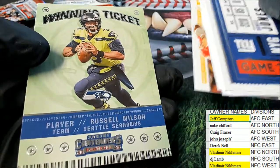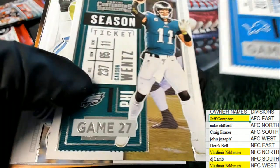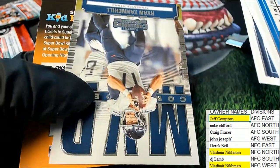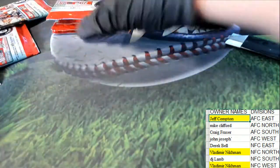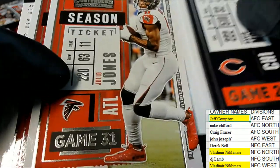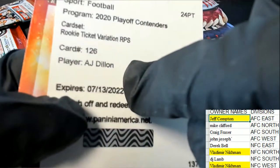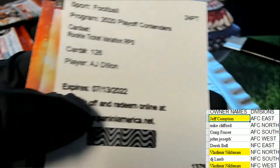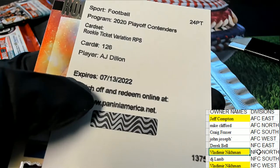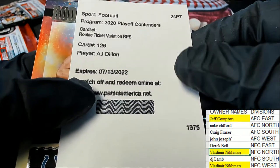There's Patrick Mahomes and here's a Russell Wilson winning ticket — what's up Jose! Ryan Tannehill MVP Contenders. Drew Brees, Julio Jones, and this is a redemption. It's an AJ Dillon rookie ticket variation — NFC North. Vlad hitting a third auto, and it's a running back for the Packers. Congratulations Vlad!